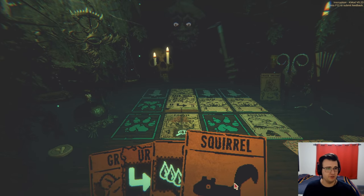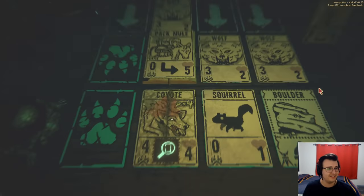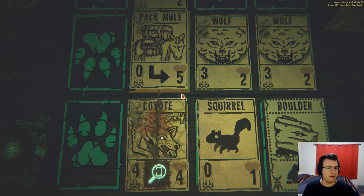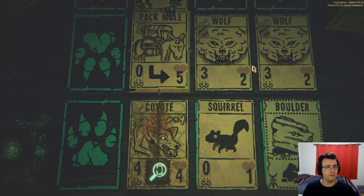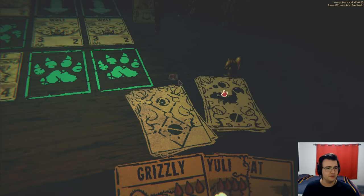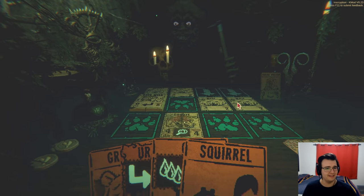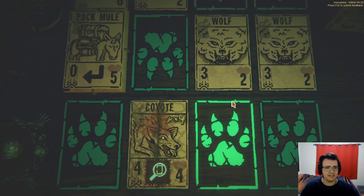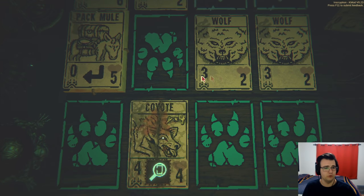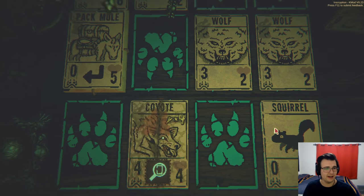Here's how I'm gonna play this: I'm gonna go squirrel here, give my coyote flight. I don't want to hit the pack meal — I deal four and then next turn after the pack meal moves I'll be able to deal lethal. So that's just perfect. But then he's gonna keep his wolves, so I have to block one of his wolves with a squirrel so he will at most do three damage. Actually kind of terrifying.